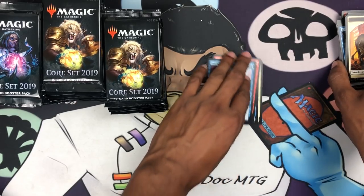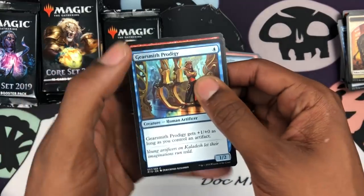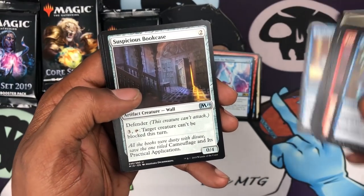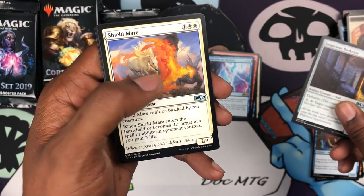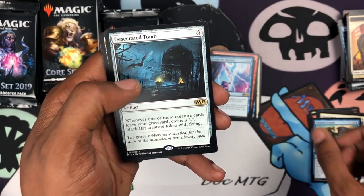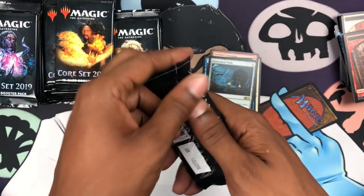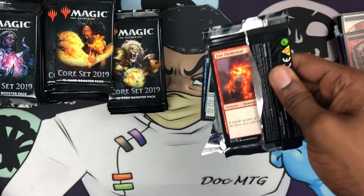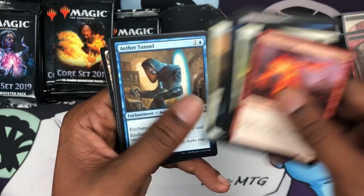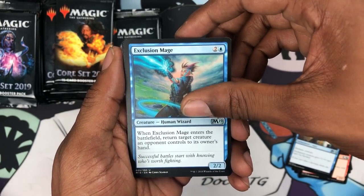I'm going to keep things sorted by rares and the good stuff, with everything else to the side. We got Suspicious Bookcase, Shield Mare, Horizon Scholar, and a Desecrated Tomb. There's some kind of weird construction going on in the background — oh joy, how I love it. No mythic so far.